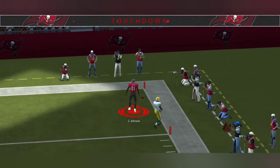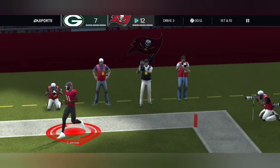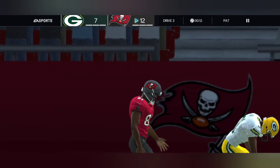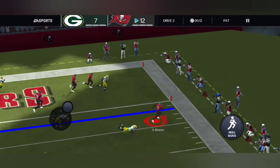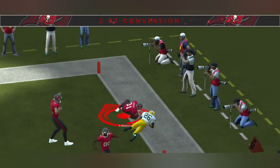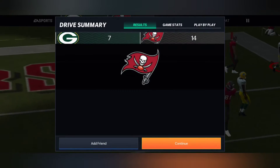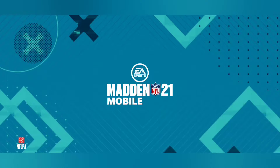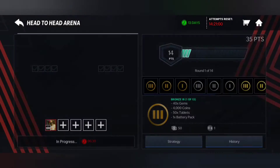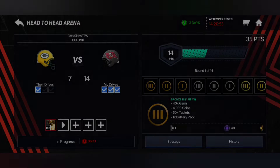Gets it in the end zone — Calvin Johnson, what a play! Let's just run it in. Rahim Osei barely gets it in but it's a touchdown. Two-point conversion. Let's see how he did. We're just gonna start a new game and after that game we'll find out if we won or not.